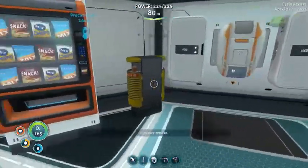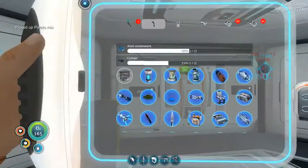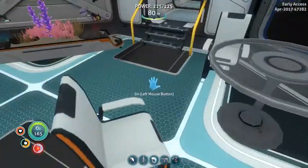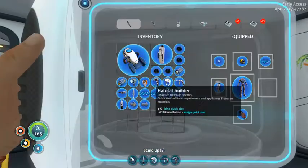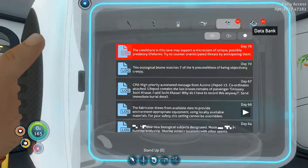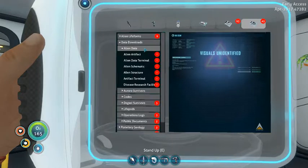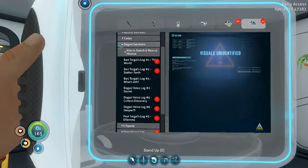Welcome aboard captain — snacks! We'll eat a snack, even though it makes us more thirsty. We're gonna sit down and have a read. We found a lot of Degazi — the Degazi is the ship before us, so they're not gonna be swimming around anywhere.